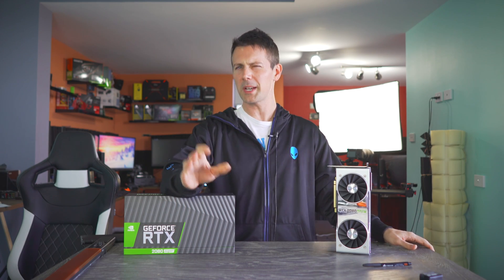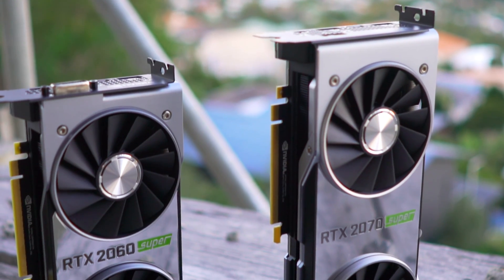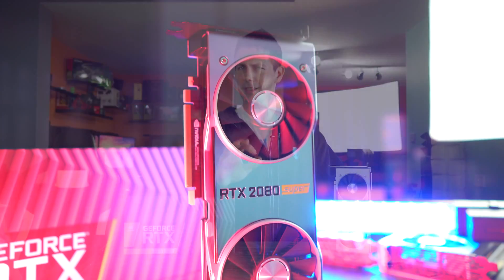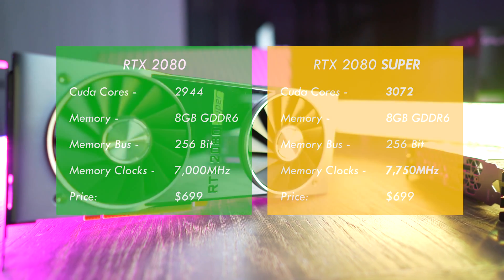The RTX Super series has been a little bit of an enigma where the 2060 Super was actually a cut down RTX 2070, and the RTX 2070 Super was actually a cut down RTX 2080. Though the RTX 2080 Super here on the desk is actually a beefed up RTX 2080, with slightly more CUDA cores and a sizable boost to memory speeds — it promises more FPS.